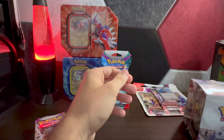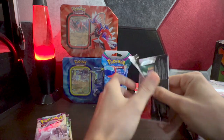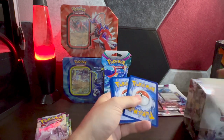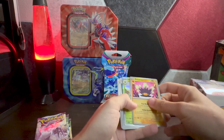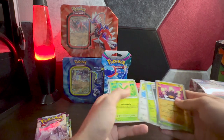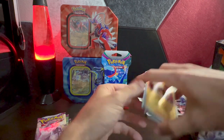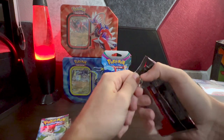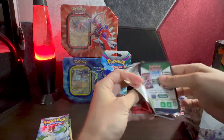We did get a little bit of first pack magic, let's see if we can keep it going. We're really looking for that Iono full art — I think that's still going for around $120. The Magikarp is also super popular with a lot of scalpers right now. That pack gave us Jumpluff — and that's about it. Super Rod: if we get that in gold, it's a pretty valuable card.